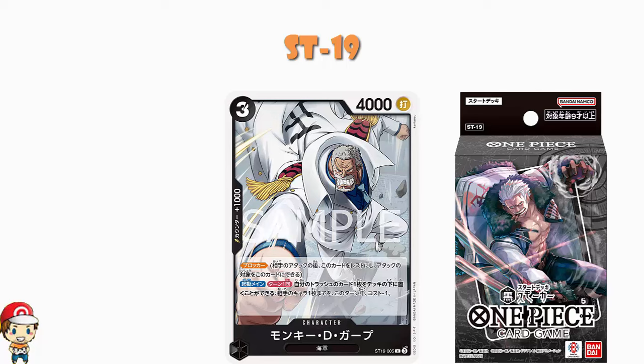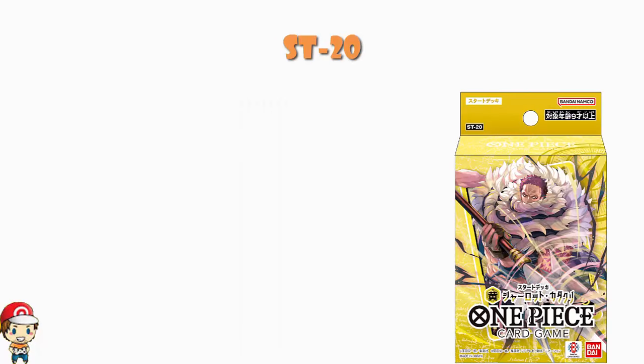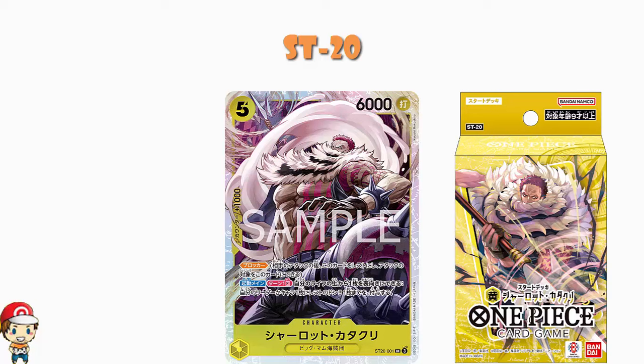Our last Starter Deck is Charlotte Katakuri — Starter Deck 20. There is a new Charlotte Katakuri character: 5 cost, 6,000 power, counter plus 1,000 blocker. Activate main once per turn: you can turn the top card of your life face up to give your leader or one of your characters up to one rested Don. Before the colon means it's a requirement. If the top card of your life is already face up, can you use this skill to give a rested Don? No — because you have to turn the card face up. If it's already face up, you can't turn it face up, and therefore you cannot use the skill.